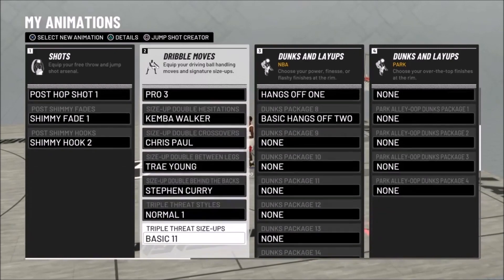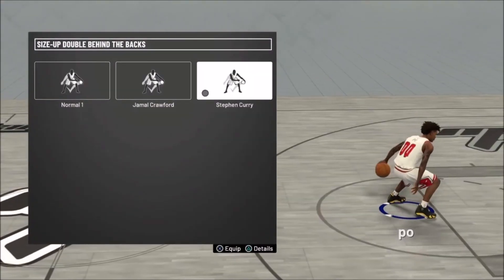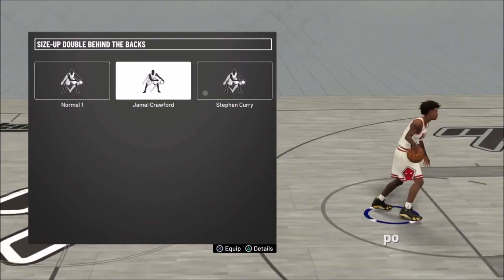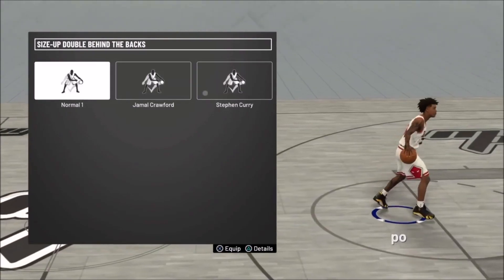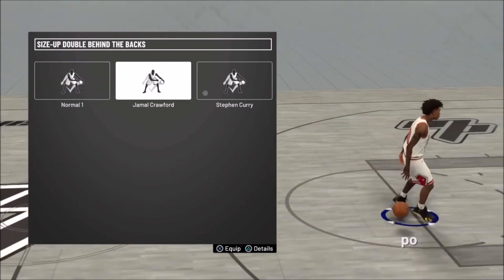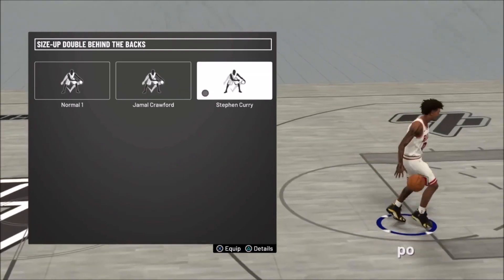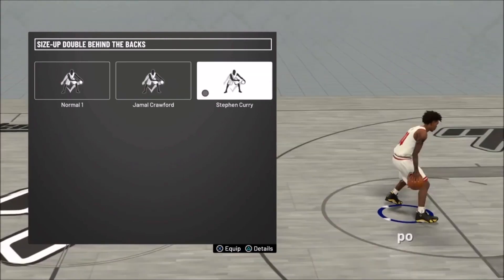The last one that matters is the double behind the back, which is going to be Stephen Curry or Jamal Crawford. The other options are pretty basic — they just do something like the normal one. Basically these are the only two that have any real difference. Jamal Crawford is for ankle breakers as usual, and Stephen Curry you would expect to create a lot of space.